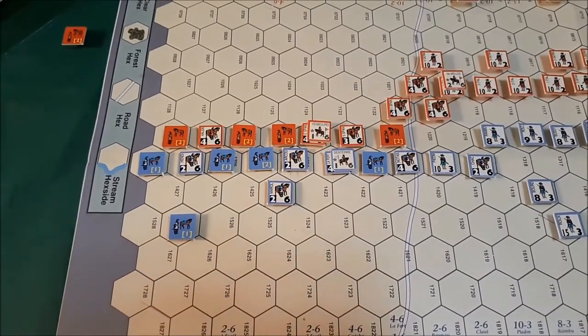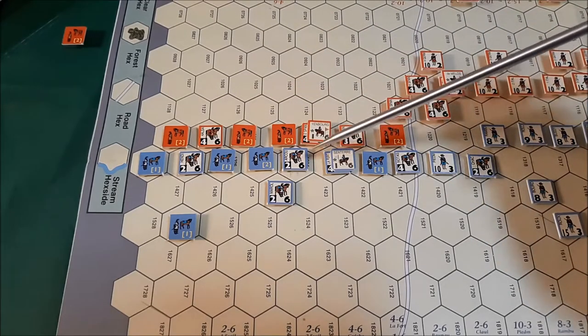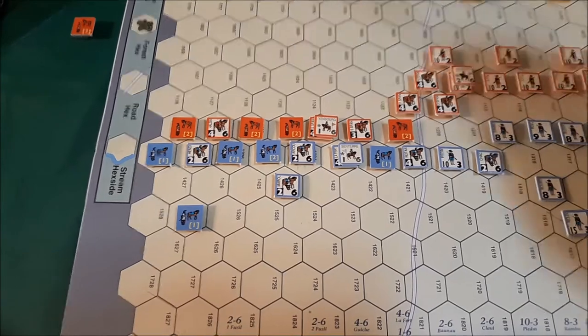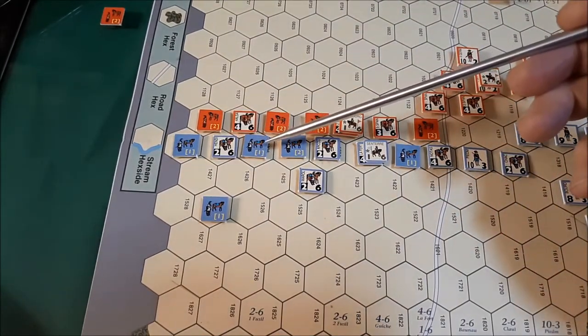Center saw no action. Off to the French left flank, we had kind of a bloodbath in many ways, although no units were really eliminated. We disrupted that unit — I think that was a mutual disruption. Up here there was another disruption exchange. We used two units to try to attack Yenborg — the Spanish leader and his unit beneath him — and that was a no effect. Over here was also a no effect.